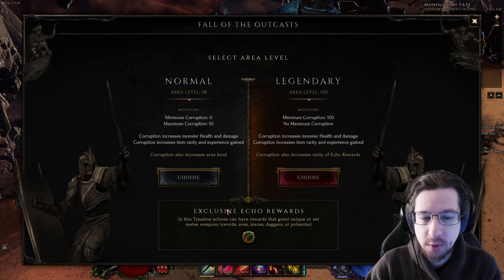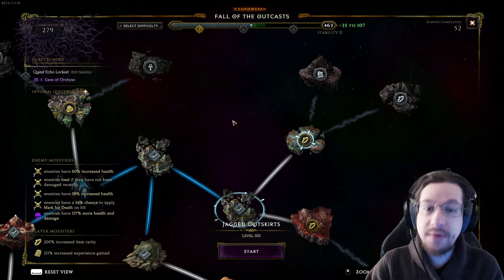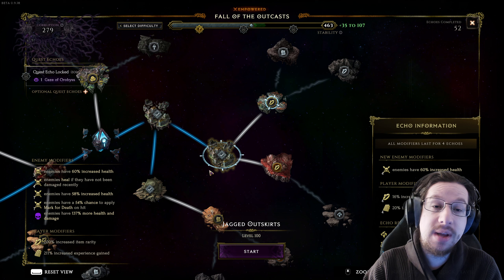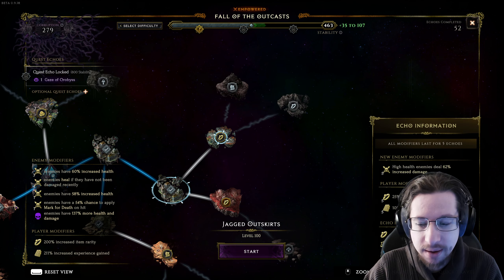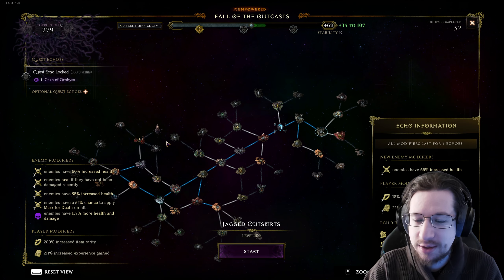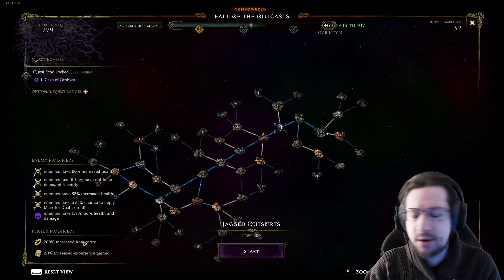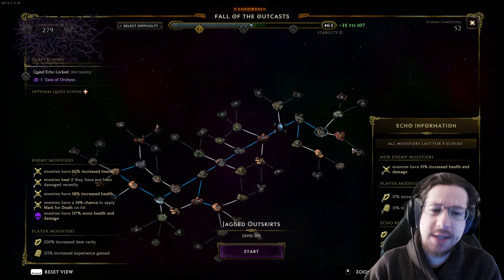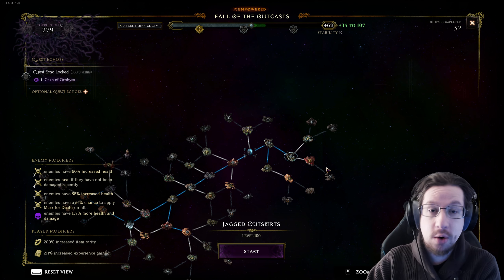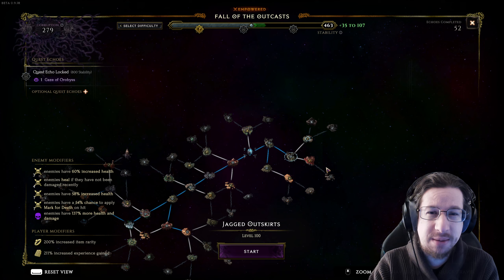Each timeline has its own exclusive rewards. In the case of Fall of the Outcasts, it is character bound — I have 279 corruption on this character. You can think of corruption as a measure of the danger and the rewards. There's a modifier that shows exactly how much danger there is, and the rewards scale up. I don't think there's a display anywhere, but there is 200% increased item rarity and 211% increased experience gain. It's a little nebulous, but 200% of anything when it comes to loot has to be a plus, right?